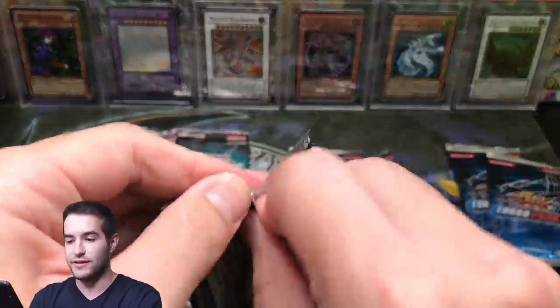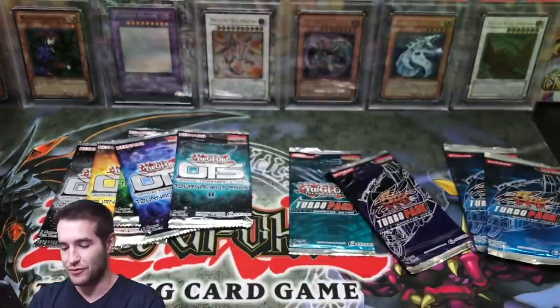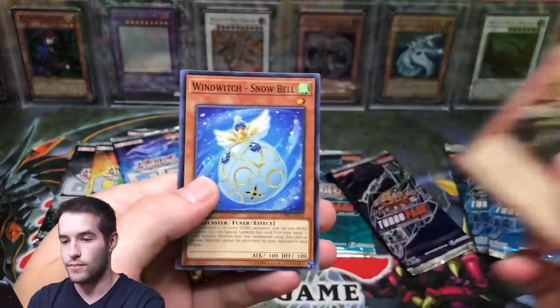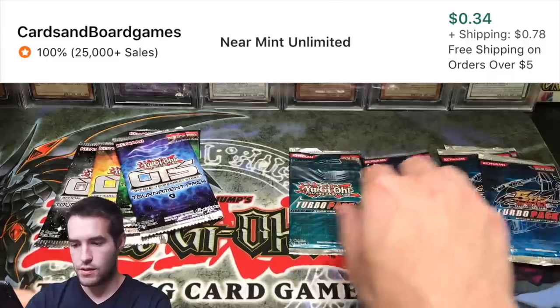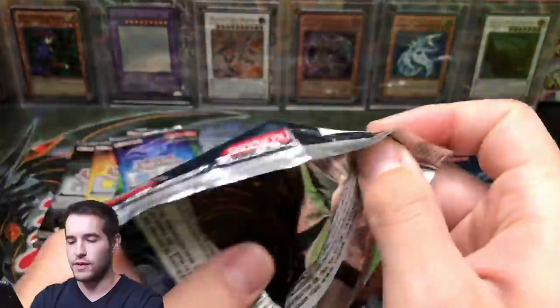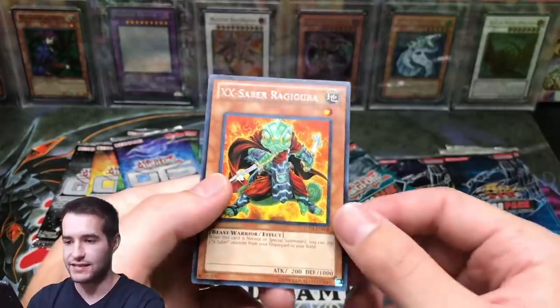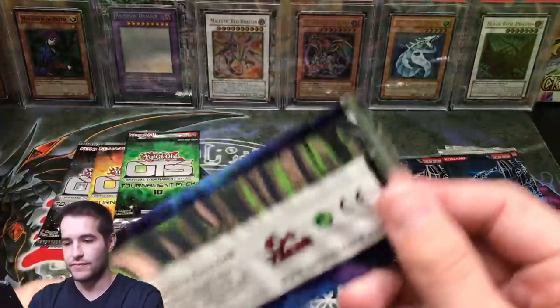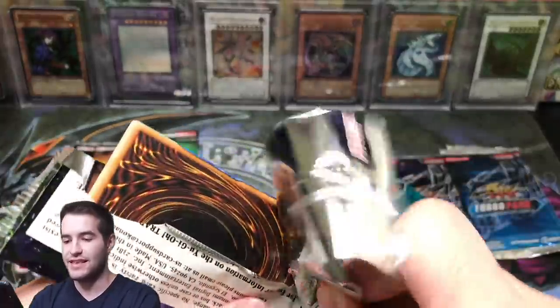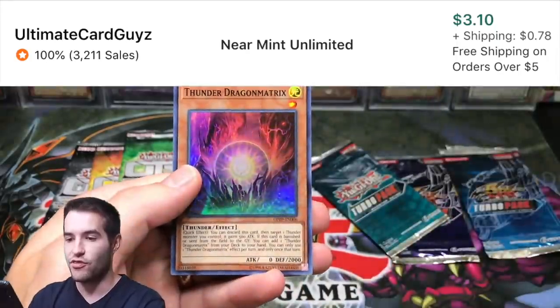Turbo Pack 7 has been pretty active overall — Lightning Warrior, Sieryu, and Serpent Night Dragon, pretty cool. OTS 13 — we're going to end with OTS 13, see if we can pull the Book of Moon. One Witch and Space Gift. Turbo Pack 3 — let's see if we can pull a Rescue Cat. Dagger and XX-Saber Ragigura. OTS 9 — TG Warwolf, TG Striker, and Thunder Dragon Matrix.